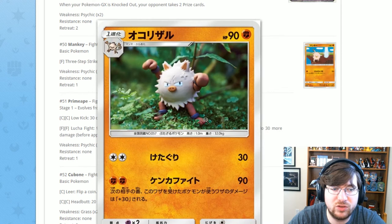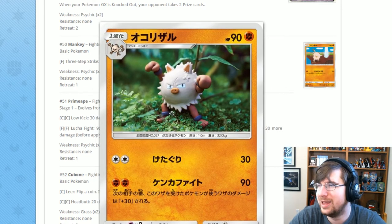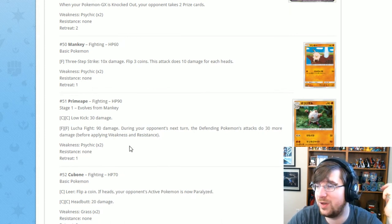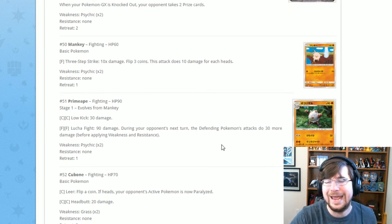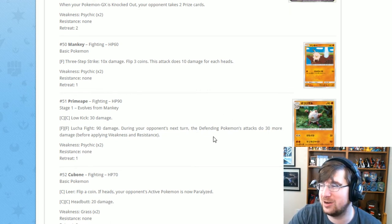Next is Primeape, who looks like those old figure toys. It has Low Kick for two Colorless: 30 damage. Then your opponent's next turn the defending Pokémon's attacks do 30 more damage. With only 90 HP, this card is absolutely garbage.